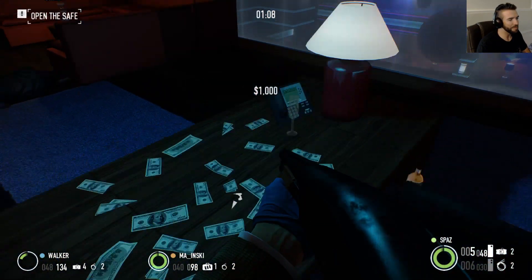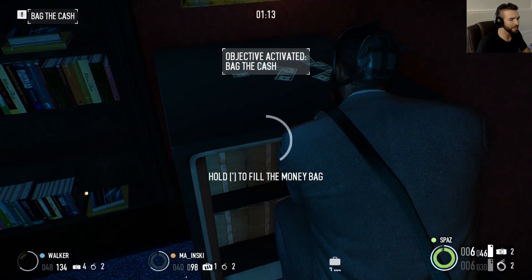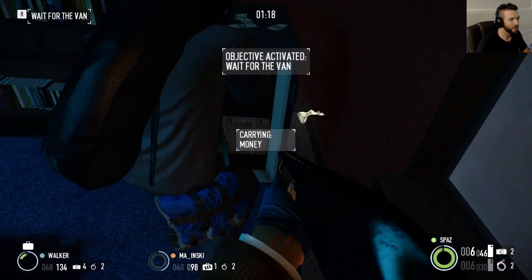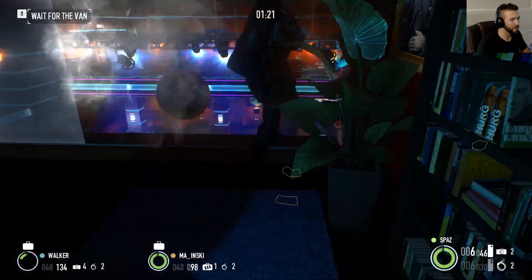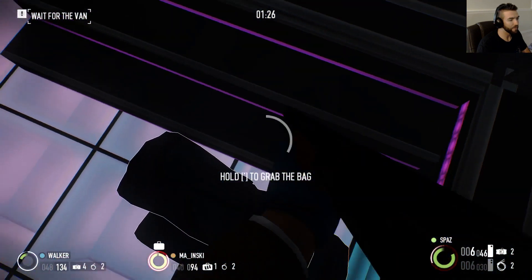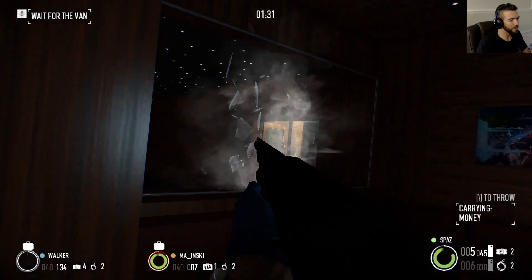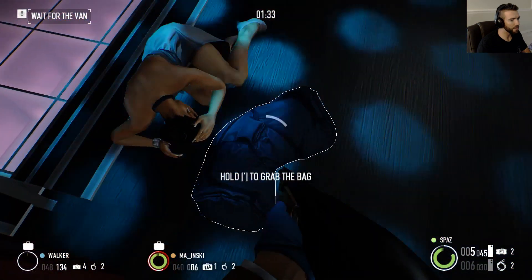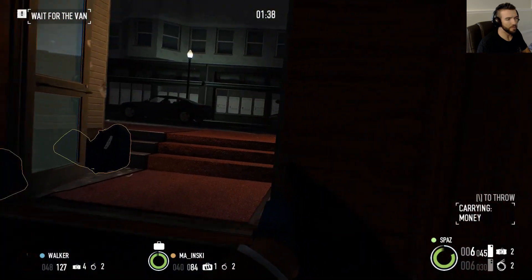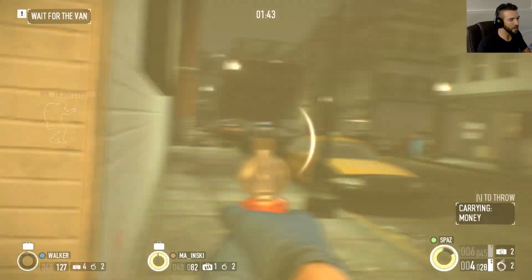Blow the safe. Throw the bags down — looks like we have about four bags. All you gotta do is go outside and wait for the van. That's the only thing in this mission that takes a while — waiting for the van. The van will come in one of two spots.